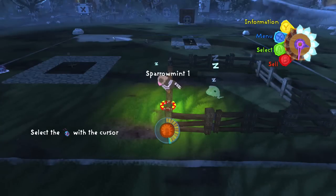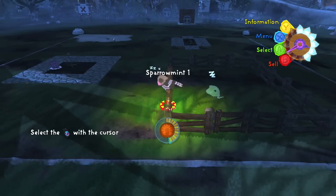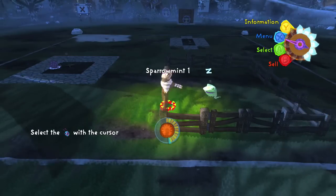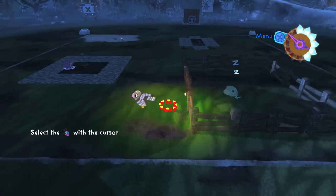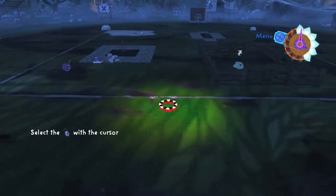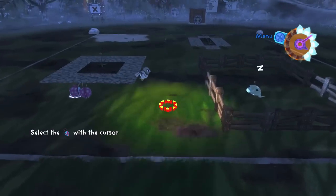Sometimes you kind of want that because I wanted a sparrowmint and would love to have more little sparrowmints having babies in our garden. But sometimes you don't want it to happen — you could have a really cute little piñata and then a predator piñata shows up and eats it, which is always really sad.